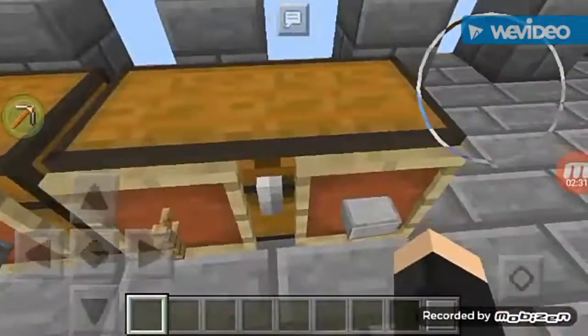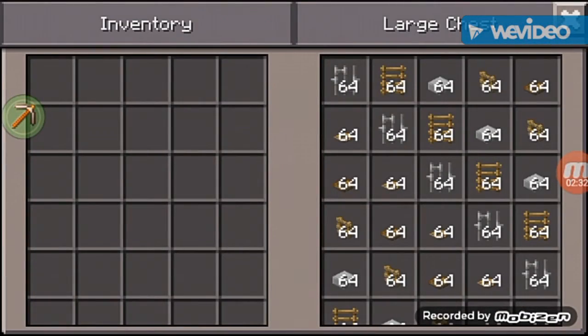Over here we got some more armor and more stuff. We also got this — we usually use half-slab but I figured out we can use iron bars, ladder, old fence, wooden trap door, pressure plate, and fence.